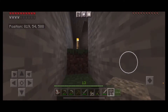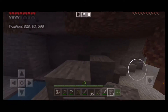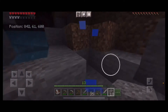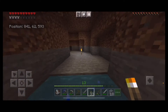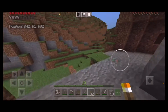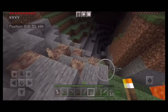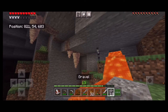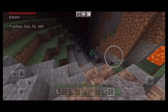Going up further, there doesn't seem to be anything back there — still striking out with no iron. I block off the water flow and keep exploring, but it's mostly filled with water. This is not going so well, but the next area looks very promising. There's dripstone hanging all over the place — dripstone is cool, it was added in the 1.17 update. It's a nicely textured block that adds character to the environment.